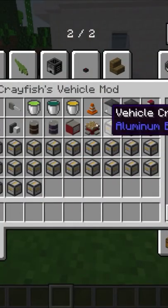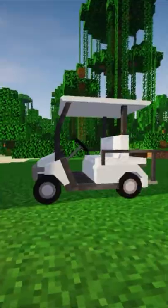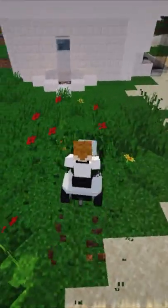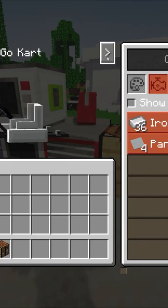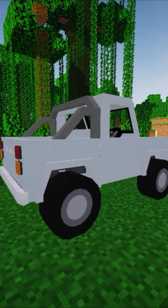This mod gives you a range of vehicles to choose from, like cars, bikes, mopeds, golf carts, boats, jet skis, and even a lawnmower that actually cuts grass. There's also a plane for wide-range explorers. You can build these vehicles using the inbuilt crafting mechanism that the mod comes with, and better yet, you can even spray paint the vehicle whichever color you'd like.